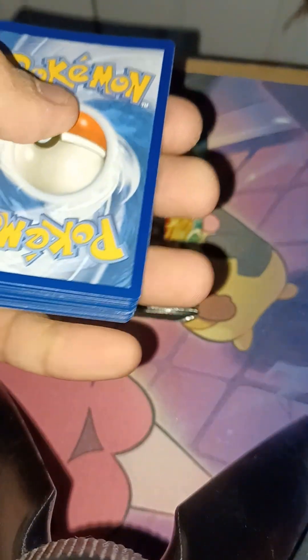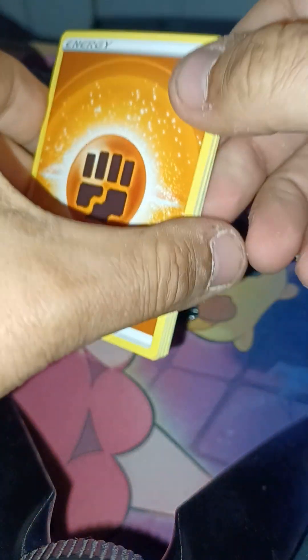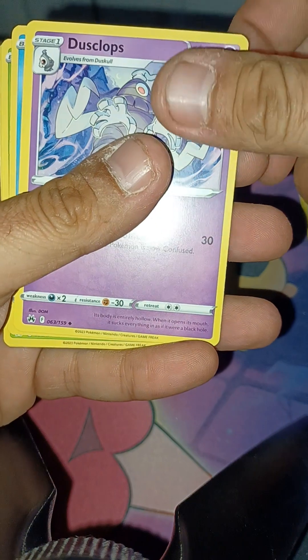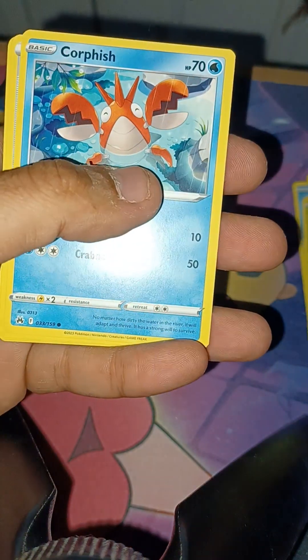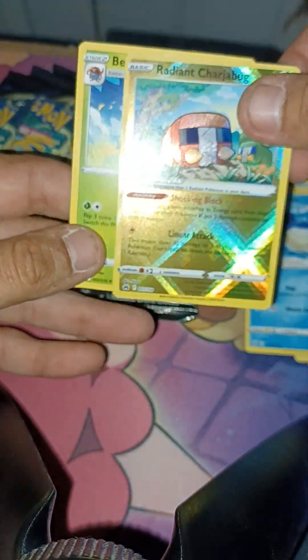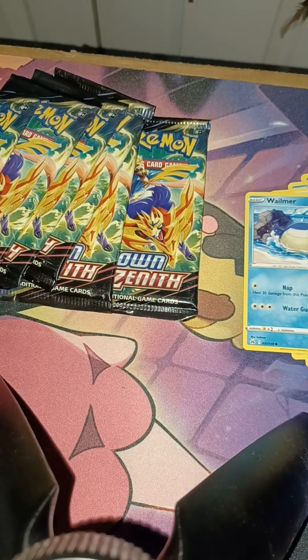Code card. One, two, three, four — these cards, I got some weird spots with the lighting. Fighting energy, Ultra Ball, Salazzle, Dust, Collapse Seal, Oddish, Corphish, Poké Ball, Wailmer, we got another Radiant Charmander, and a Blossom. That's number one, alright.